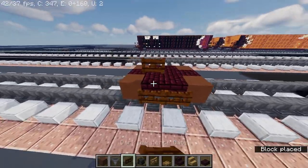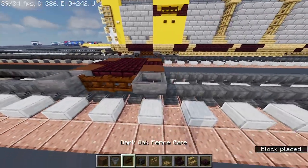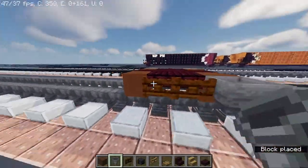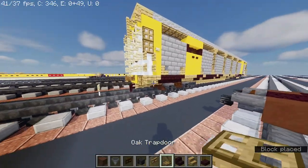Then dark oak fence gate — same thing on the other side. Hopper and the other side. Now we're gonna take out oak trapdoor.